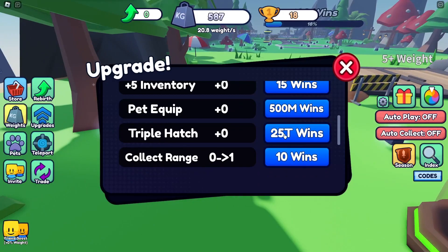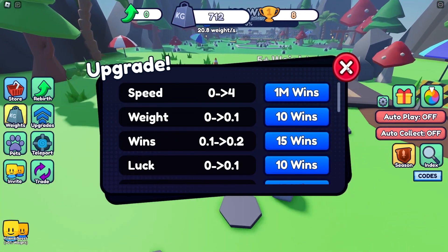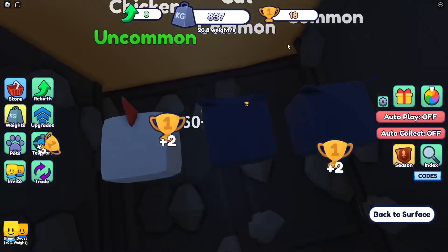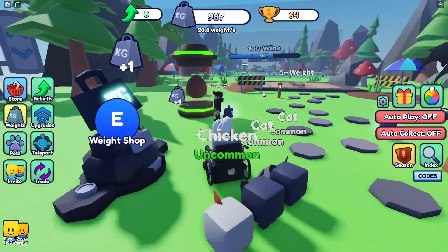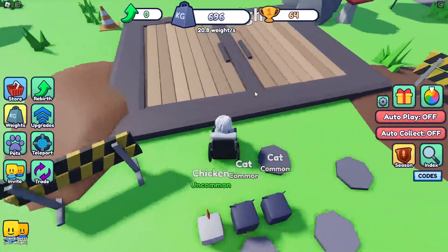I got triple — you can get triple hatch! Let's get wins. Break that, down we go. Now we get two wins. Did I just beat the entire thing? Let's get this one from the shop — plus 300 wins, that's crazy! Down we go.